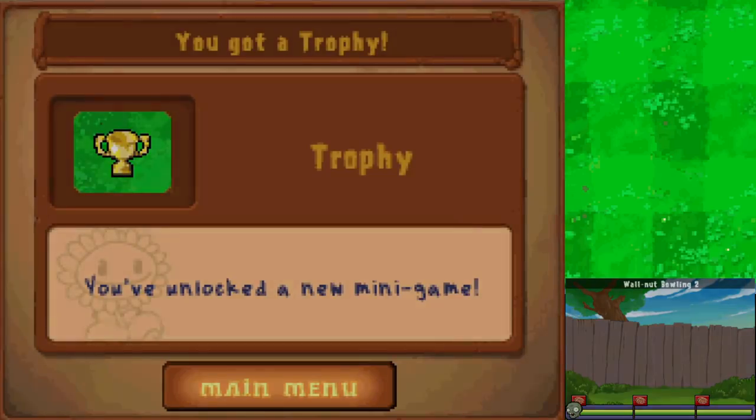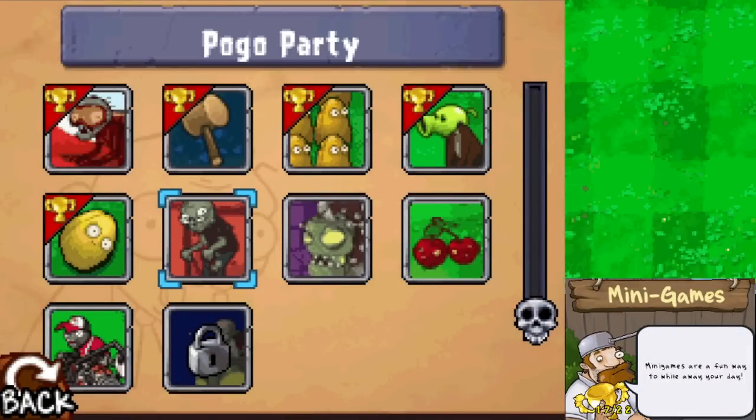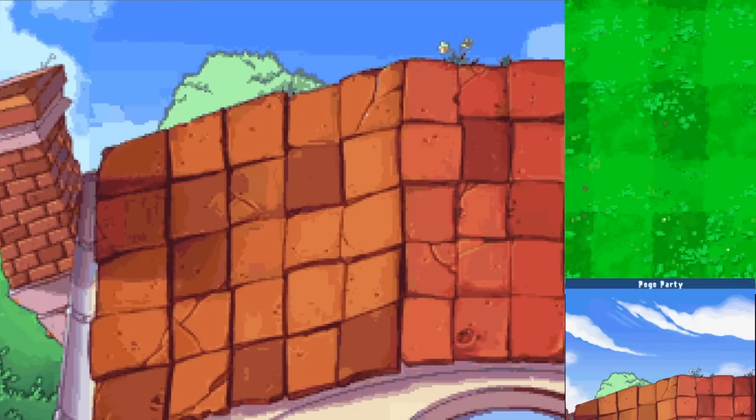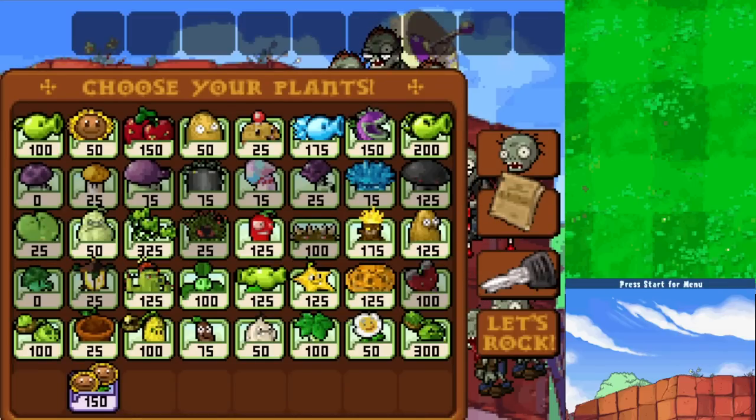There's our trophy - and we unlocked a new minigame with it. This one is right over here - the Pogo Party. I'm a little nervous about this one but we'll give it our best shot. This was definitely one of the most difficult ones in PvZ 1, just because it's an onslaught of Pogo zombies.